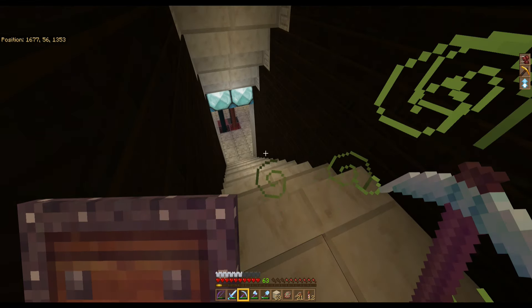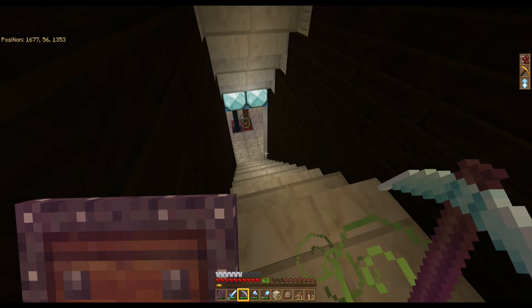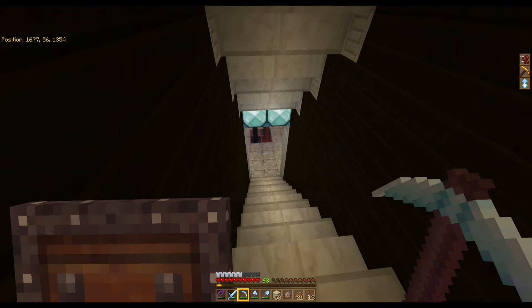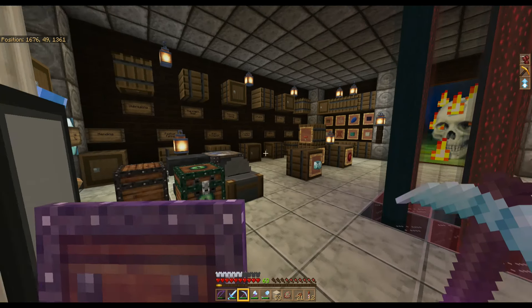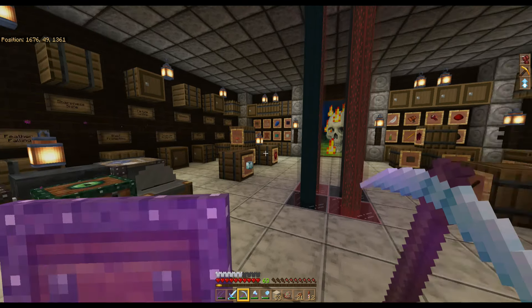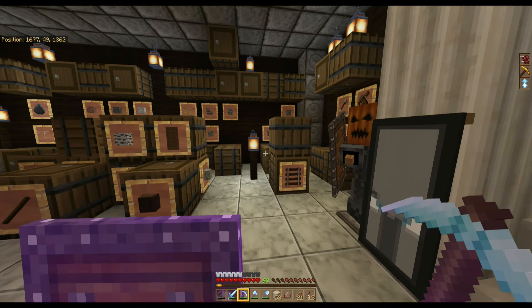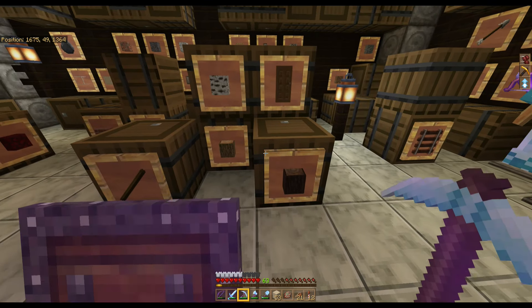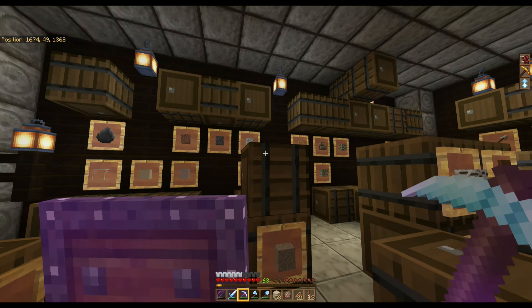Now that I've shown you the economy, I want to show you downstairs. I built this little spot for the brew stand, and then I figured out that the clerics will buy nether wart — so I have this big nether wart farm down here that pumps it out pretty quick.